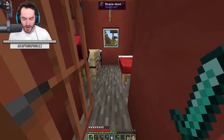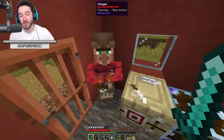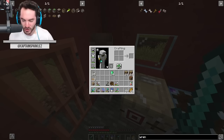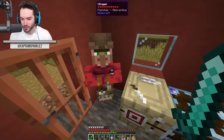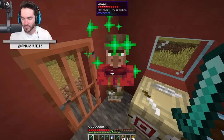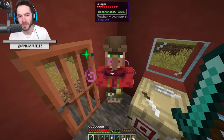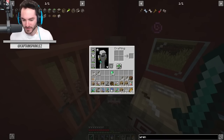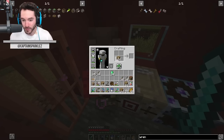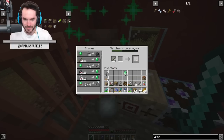I came back over to the village and I've got a Fletcher over here. I used the Fletcher to do a little bit of trading — some of these emeralds are from it, others I spent on things I'll show you in a moment. But while we're here, why don't we just do a little bit more stick trading? I grabbed these from our tree farm. I probably have more than I actually need.